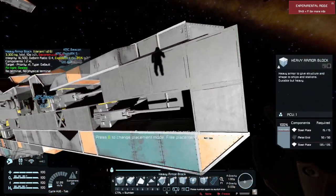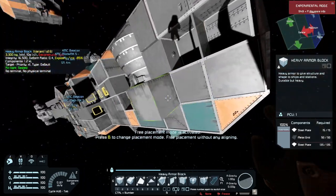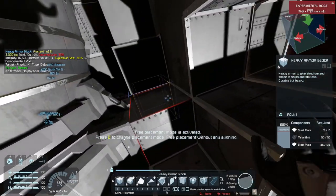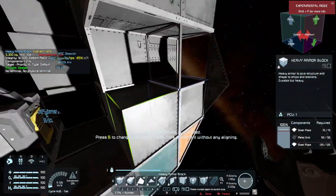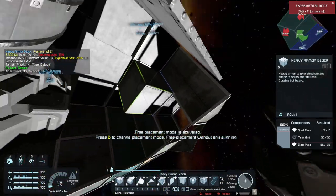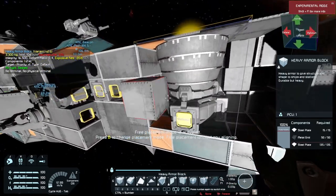I believe in the front we might have some — you can see we've got a blast door wall here to sort of partition off the front. Some gyroscopes in there too. Not as many as I might add in future versions, but obviously some gyroscopes is better than none.